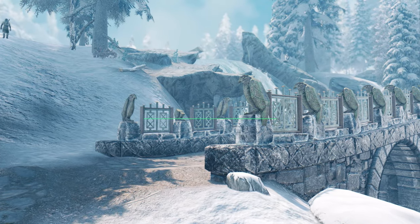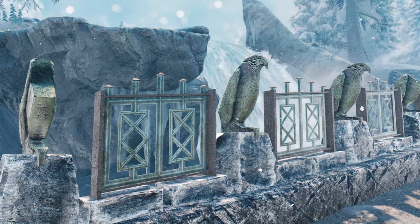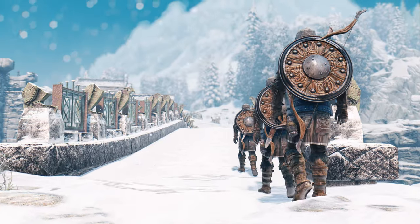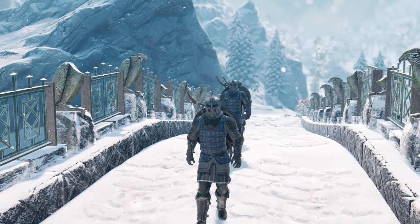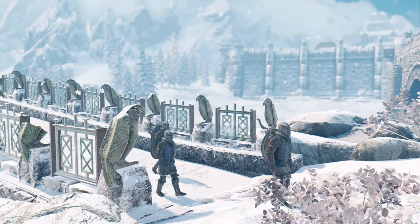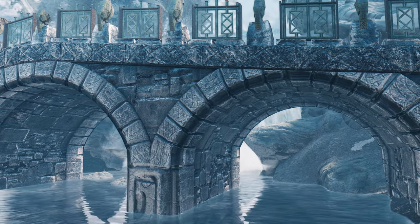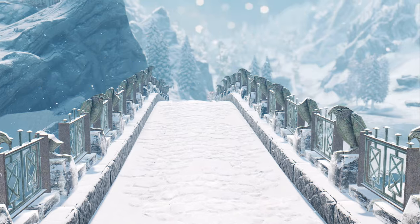Next, I'd like to introduce you to the mod called Unique Eastmarch Windhelm Bridges. This mod transforms the ordinary bridges in the Eastmarch and Windhelm regions into new and distinctive ones. It utilizes the SKSE plugin and framework called Base Object Swapper to replace the existing bridge objects and references with new ones, allowing for altering the appearance of bridges without modifying the original game's ESP files. Replacing a total of 27 bridges, each features unique textures and meshes, meticulously crafted to harmonize with the environment.